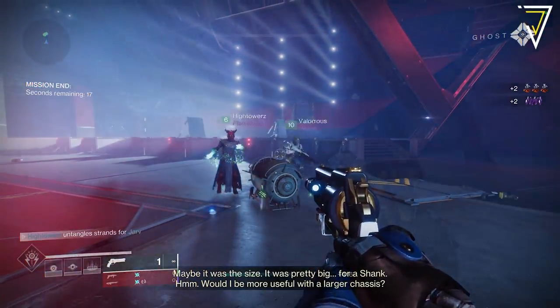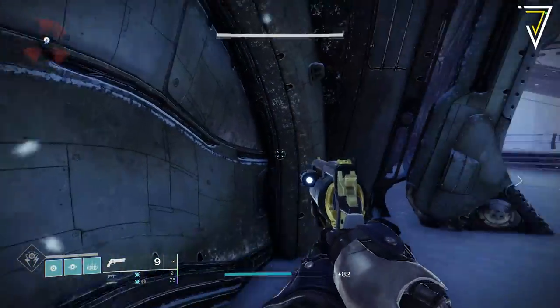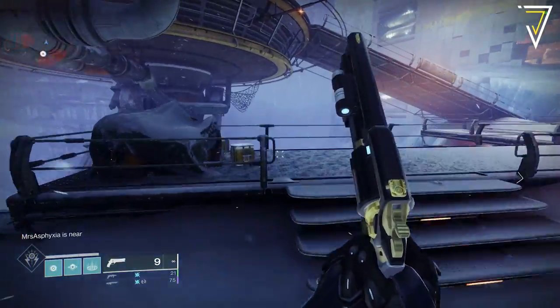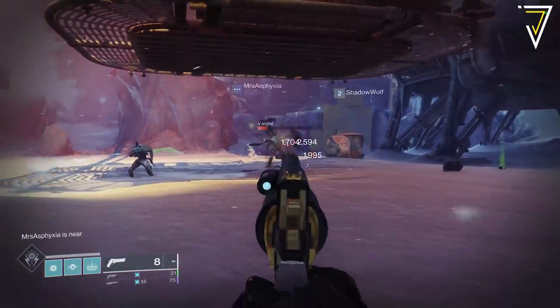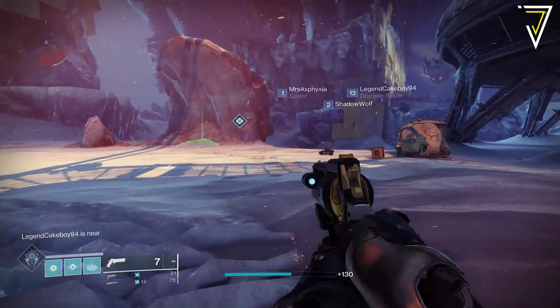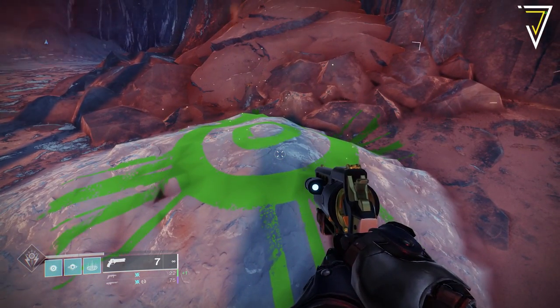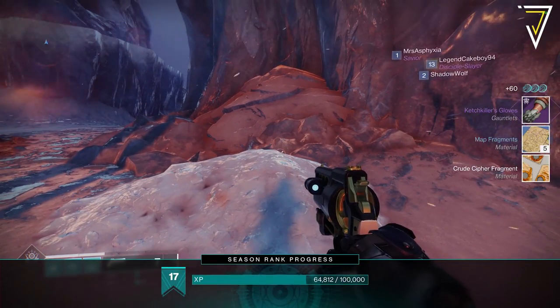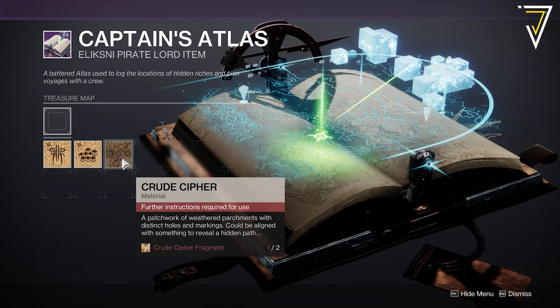You'll then get a brand new riddle referencing Europa and Eventide, and searching over by the cranes with hooks. If you load into Eventide Ruins and head over to the cranes in the distance — where normally one of the public events takes place — one of the lower hooks has a platform hanging from it. The treasure can be found right up against the rock just by this particular platform. Once you loot this cache you'll get a crude cipher fragment, some map fragments, and also a legendary piece of loot.